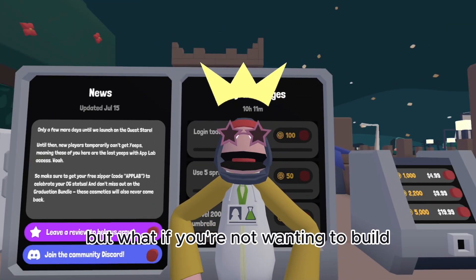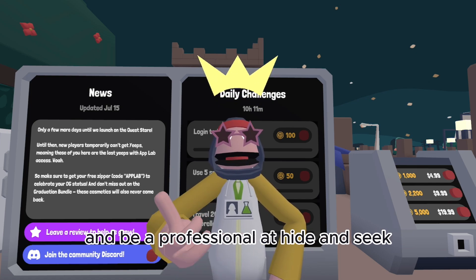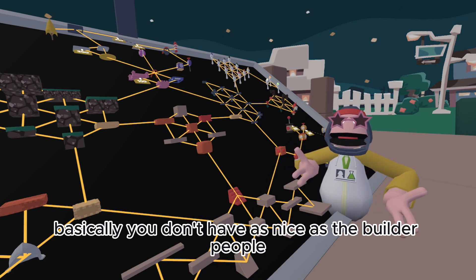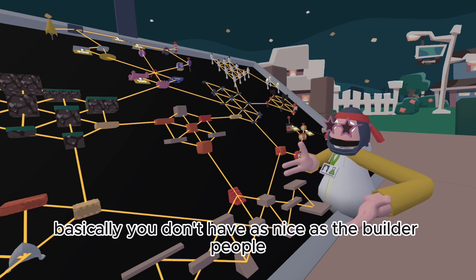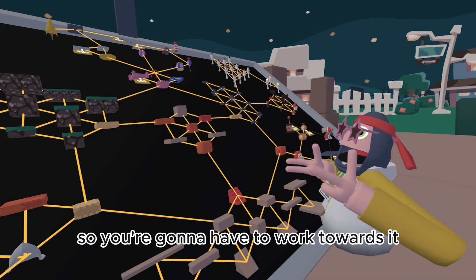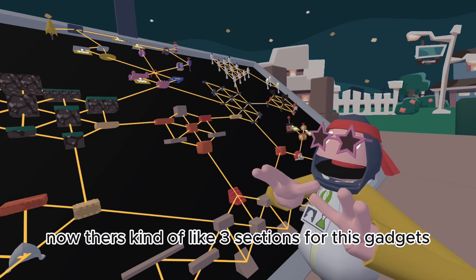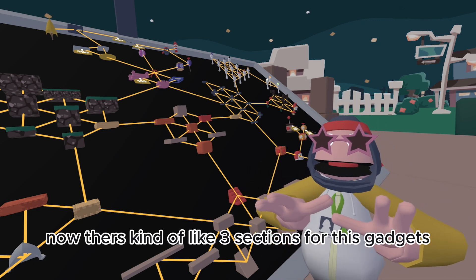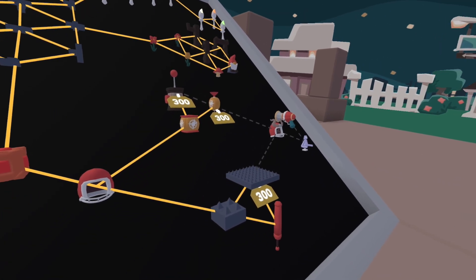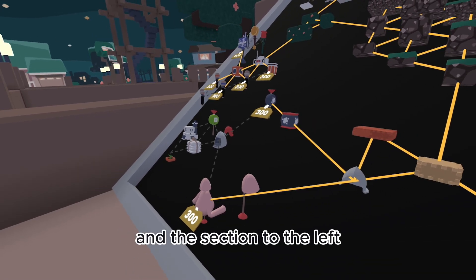But what if you're not wanting to build? What if you want to have the coolest gadgets and be a professional at hide and seek? Well, basically, you don't have it as easy as the builder people, but you still want the stuff so you're going to have to work towards it. There are kind of three sections where there are gadgets: the upper section, the section to the right, and the section to the left.